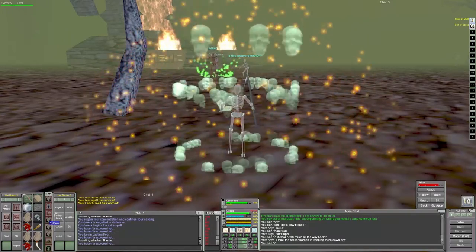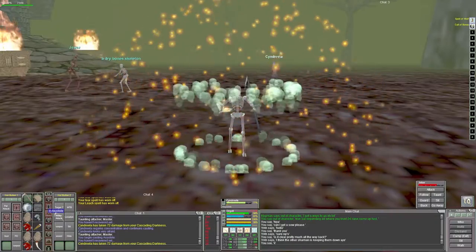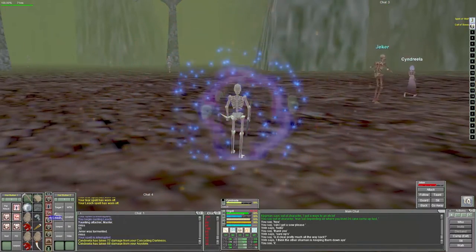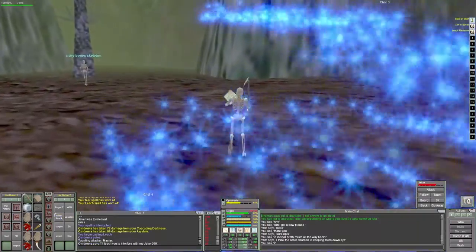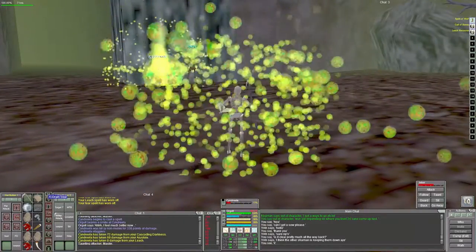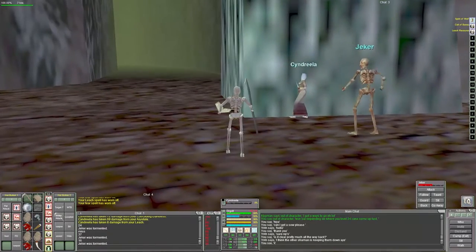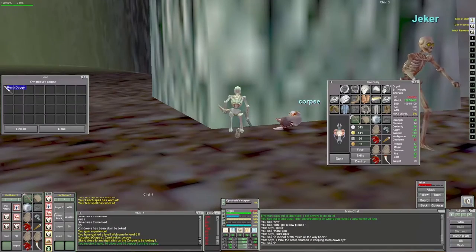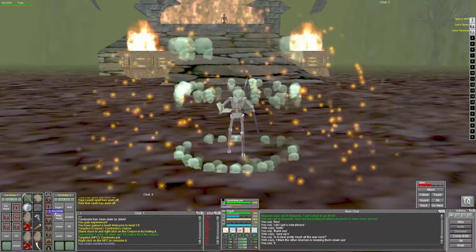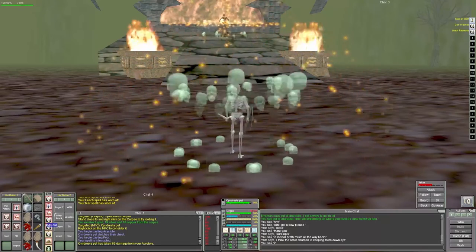You're also getting dotted by her because she has those nice dots. If you tried to snare and fear her, most times my snare would not stick so I wouldn't get the fear off. What I probably should have done is rooted her and used a direct damage spell. Someone was talking to me about killing Trends and said I shouldn't be fear kiting because that just takes too long - I should be doing direct damage because they don't have a lot of health, and neither does she really.